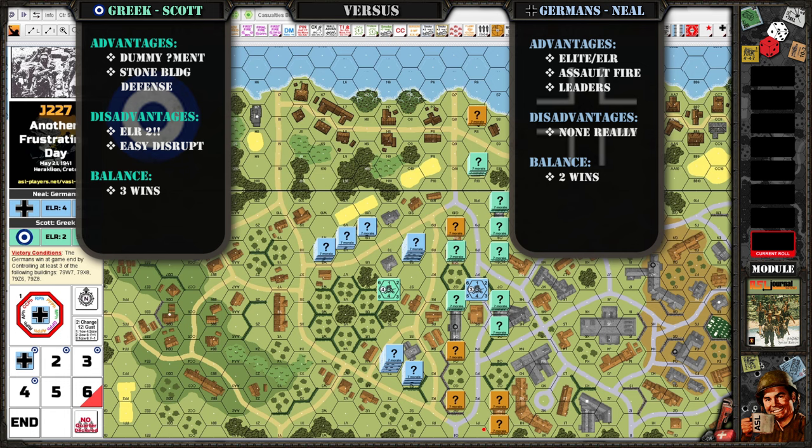ELR-2, and you start with some green squads. No place to go but down — literally down. And then three wins. Not much. Not many. It's a new scenario, not too many plays.